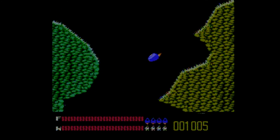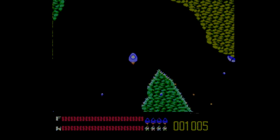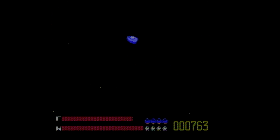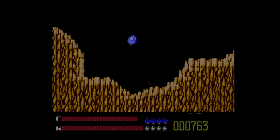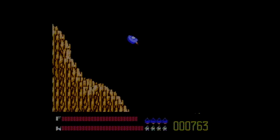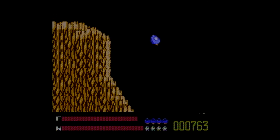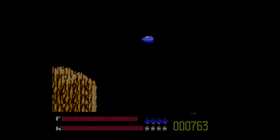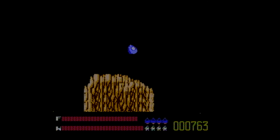The interesting thing about Solar Jetman that I think stands it out from other space games on the NES is its physics. Solar Jetman uses a basic simulation of Newtonian physics, which simulates inertia and gravity. For those of you who don't know, inertia is the tendency of any object to resist a change in its velocity — the tendency of an object to keep going in a straight line. It's the reason why you have to wear a seatbelt when driving, to stop yourself flying out the car window when you slam the brakes on.